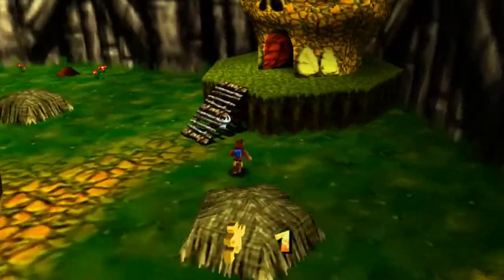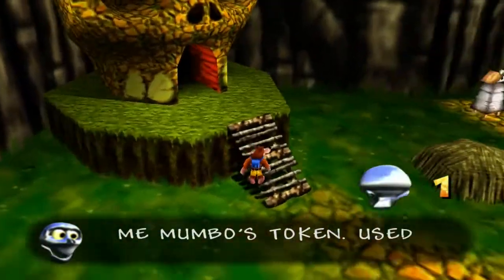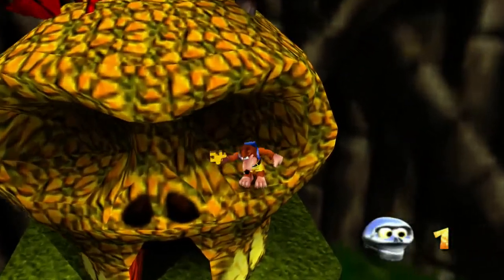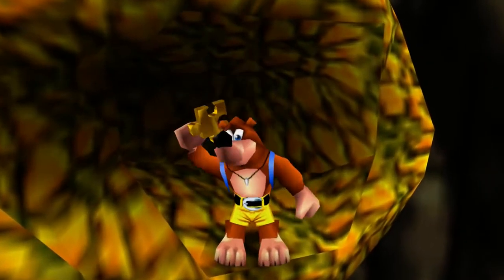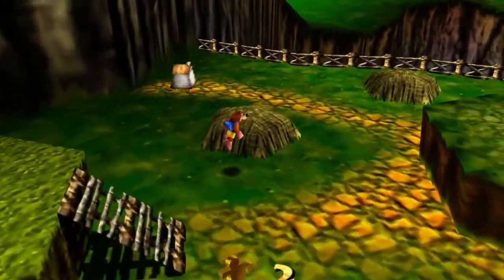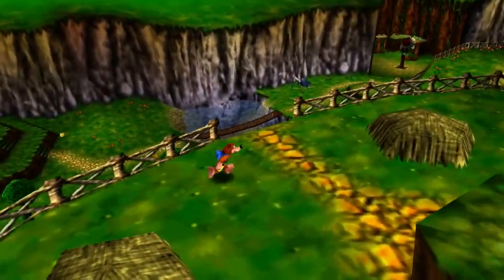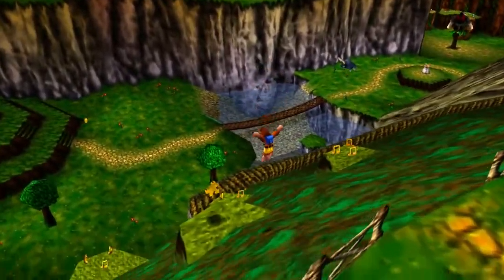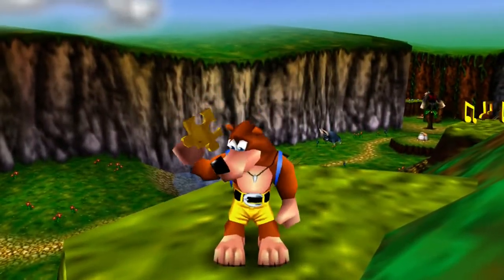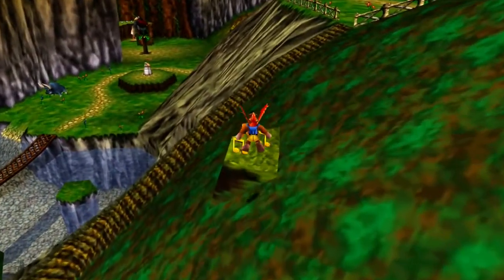And we have a skull — a Mumbo's Token. "Use for Mumbo magic." And I see up here another Jiggy. Are all Jiggies going to be this easy? I highly doubt it and I hope that's not the case. Down here I see another Jiggy — so I might as well collect that. So we have three already. We are definitely making progress.